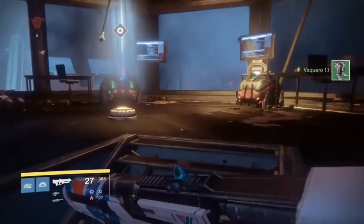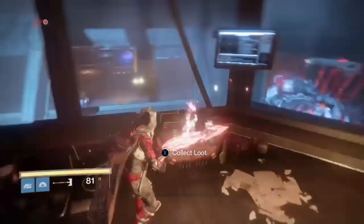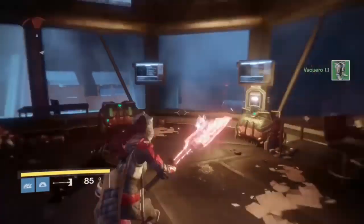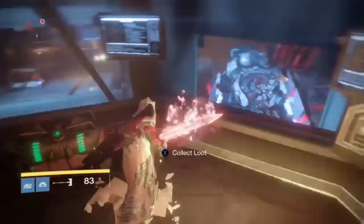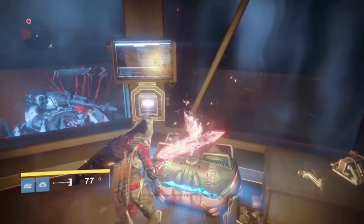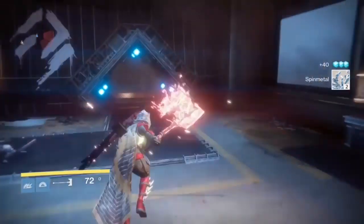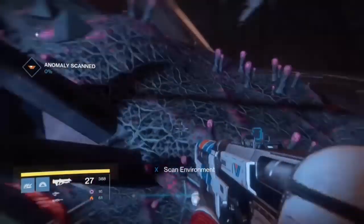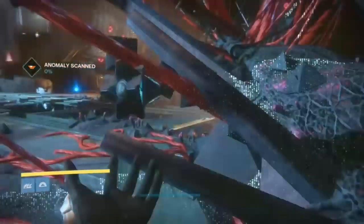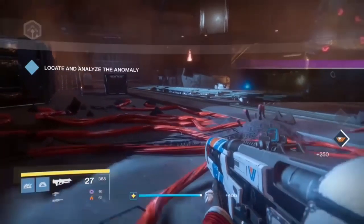Once you get inside, you're going to see a flame axe. You can use it if you want, but you don't necessarily have to. Using it does make the next section go much faster, because you're going to be met with a bunch of enemies plus a Devil Splicer Walker. The flame axe does a lot of damage to that thing. If you want to use it on the Devil Walker, go in, do the flaming axe ultimate attack, then hurry up and get out — if you stay close to it, it'll blast you away and potentially kill you.